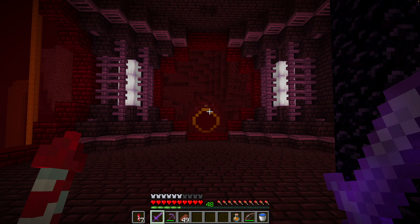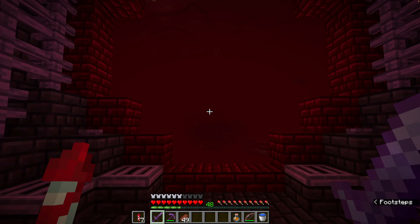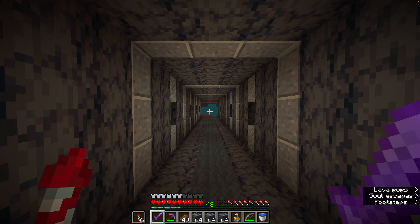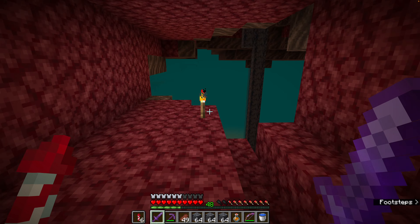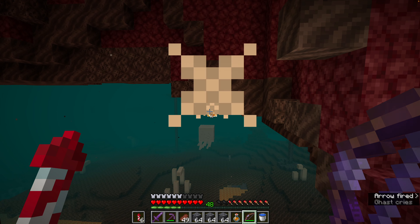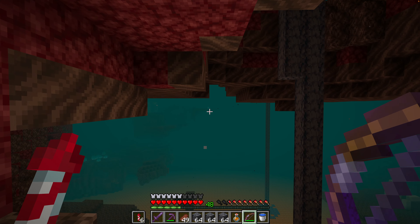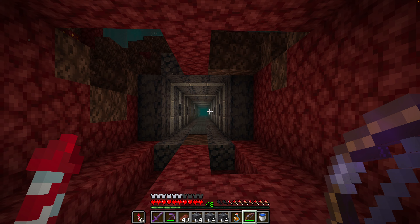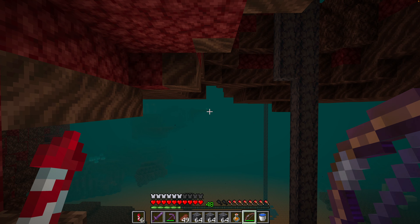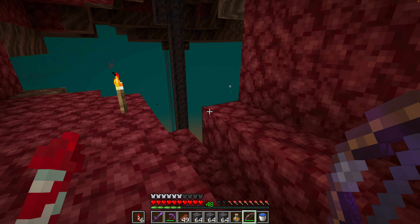The next thing we're going to do is build a bunch of rings going out in this direction so we can fly from here out to the mesa. Last episode we built a tunnel that goes from the mesa out to just the empty nether — out to nothing. I'm going to do that stepped thing like we did on the other side — opening up really wide, then pillar out as far as I can to figure out where to build these rings, then remove the path.